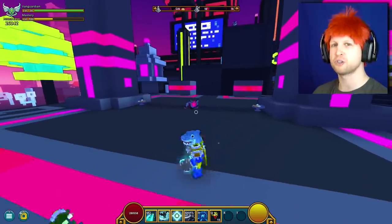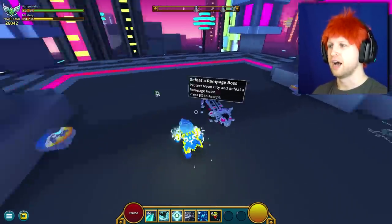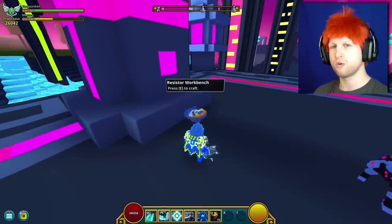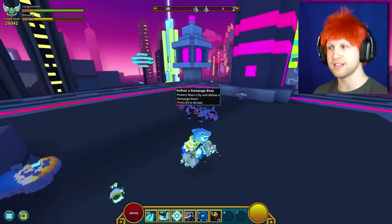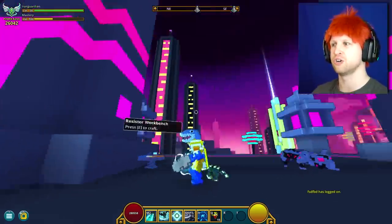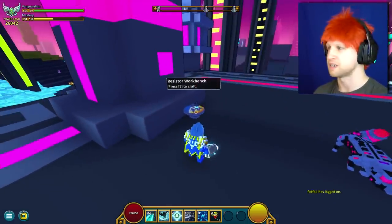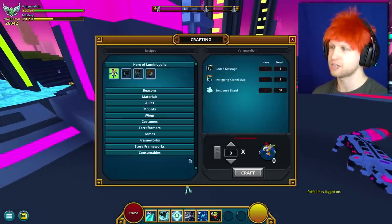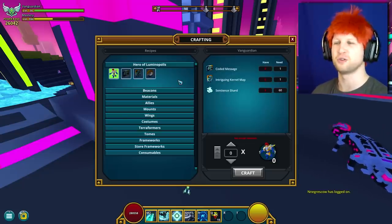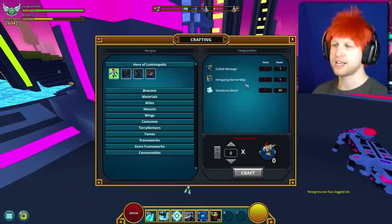We'll talk about Outpost Shrines in another video in more detail, because we've got quest NPCs and also this new Resistor Workbench. You're going to be able to get this Workbench and these NPCs in your club if you end up getting the new Utility Fixture. Let's go to the Resistors table, because this is where the class becomes very apparent how difficult it is to attain — we have to get a Coded Message, an Intriguing Kernel Map, and 60 Sentient Shards.